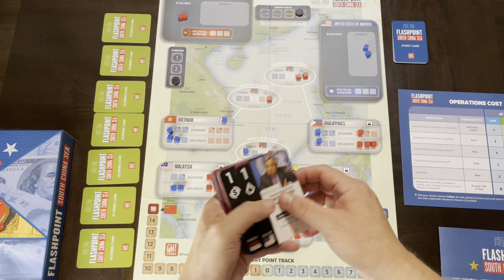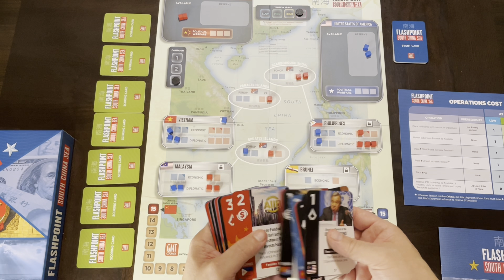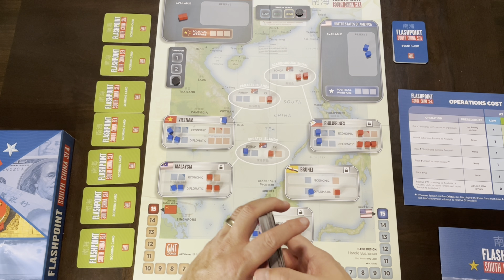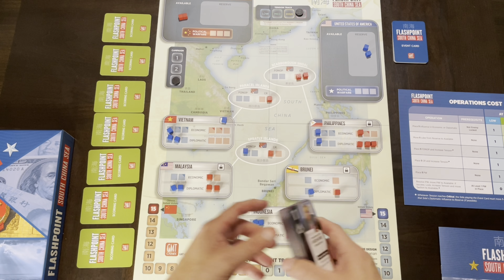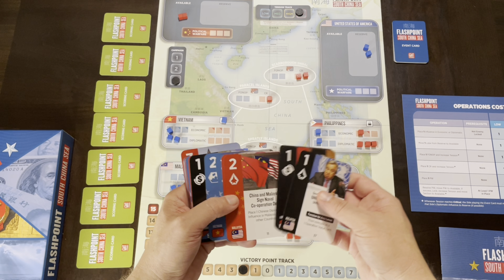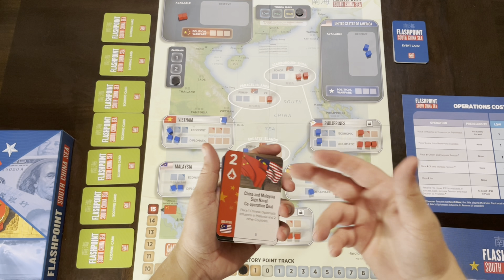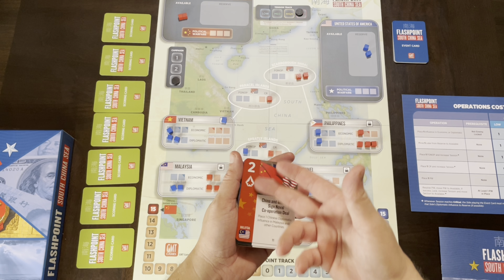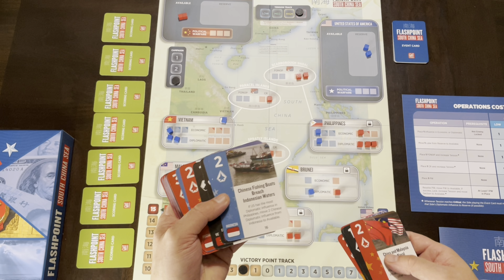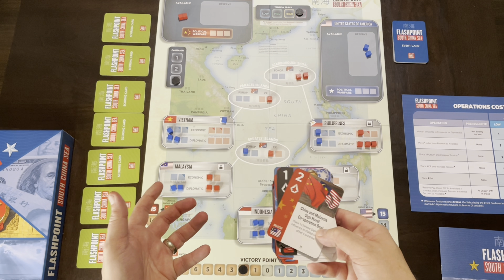There are three types of cards: black, which are neutral; blue, which are US-friendly; and red, which are Chinese-friendly. On your turn you can play a card for one of several things. You can play it for the event if you're the matching player — the Chinese player can play red cards for their events, and the United States player can play blue cards for their events. You just follow what the event says.